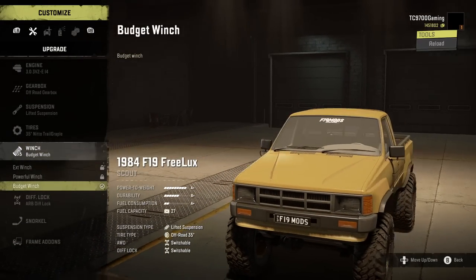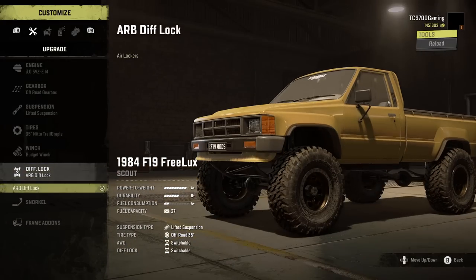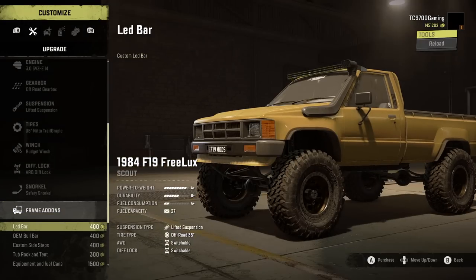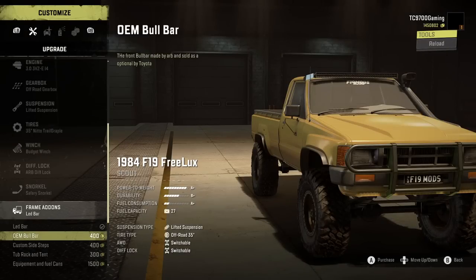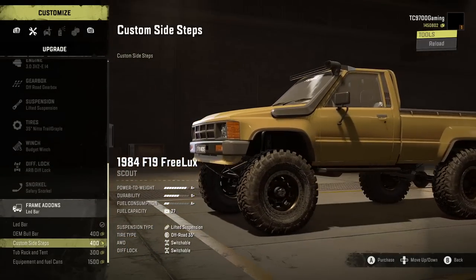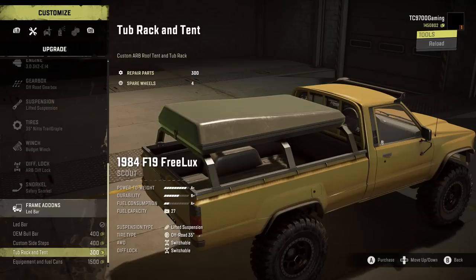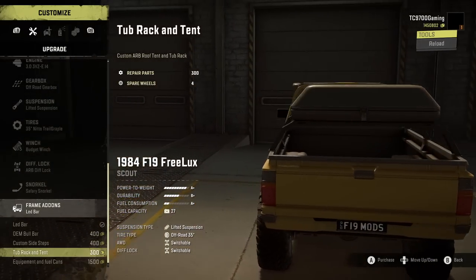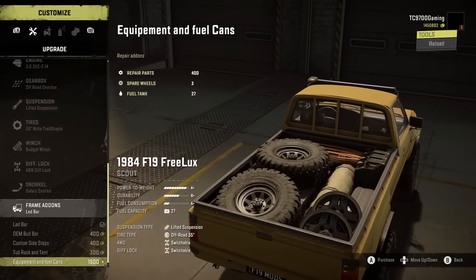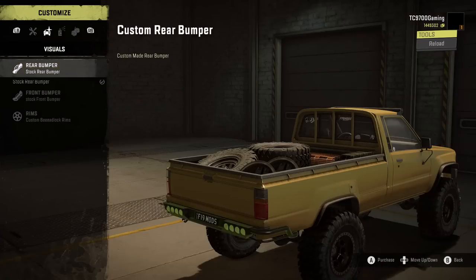You do have an extended winch, a powerful winch, and a budget winch. There's also an ARB airlocker set. Snorkel-wise, we're definitely going to put the Safari Snorkel on there. You have options for an LED light bar up top, an OE bull bar, custom sidesteps, a rack with a rooftop tent — I love it — and bed supplies, which would come in very handy both on the trail and in campaign mode.